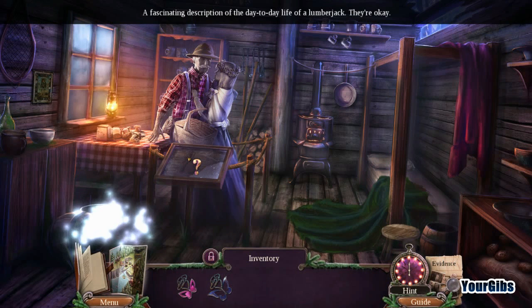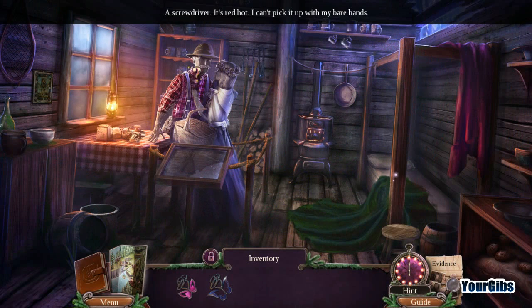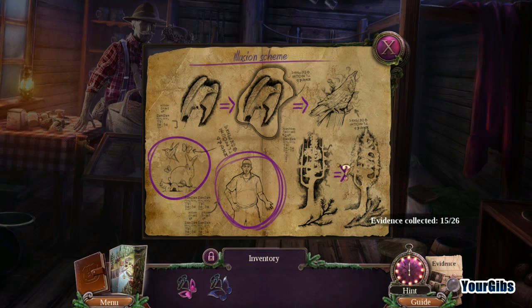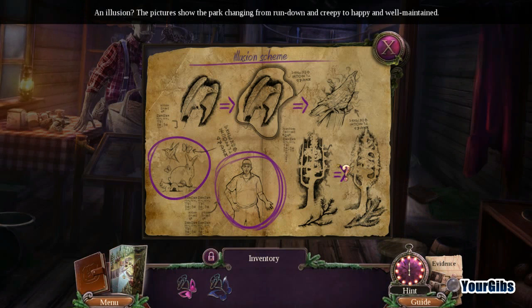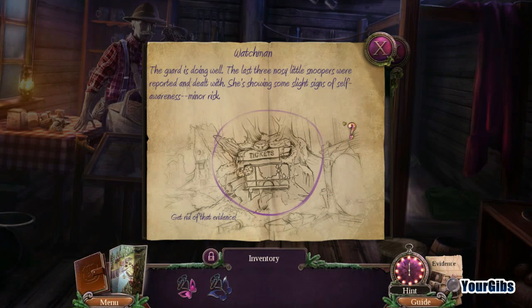A fascinating description of the day-to-day life of a lumberjack. Looks hot — can't pick it up with my bare hands. Someone's a detective. The illusion scheme: the picture shows the park changing from rundown and creepy to happy and well-maintained.